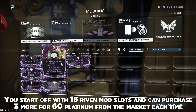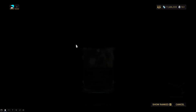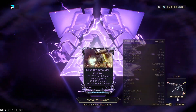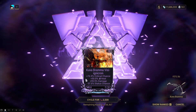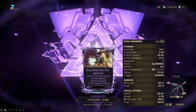What are Rivens? Riven mods are unique weapon mods that only fit into one specific weapon, which is named on the mod itself. So if it's a Kuva Brahma Riven, you'll only be able to use it on the Kuva Brahma. The Rivens have a Mastery rank requirement ranging from Mastery rank 8 to 16, and they can have a Madurai, Vazarin, or Naramon polarity at random.